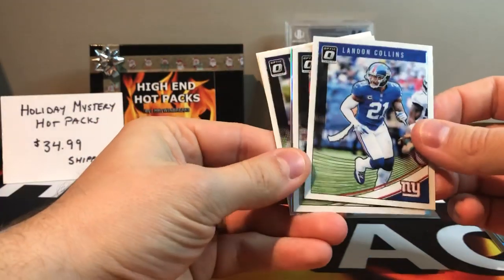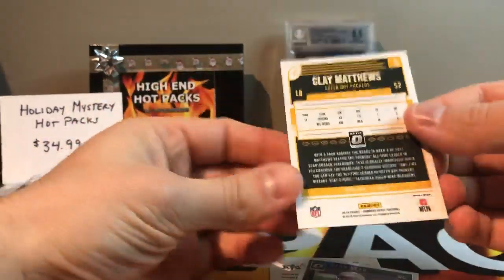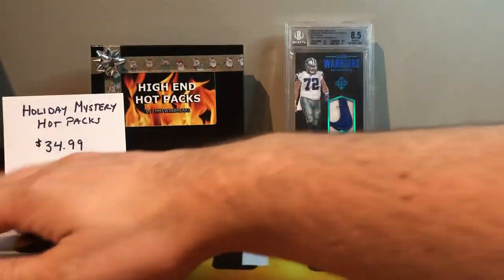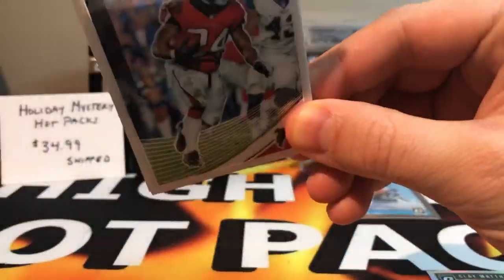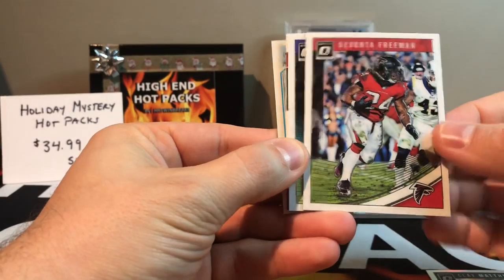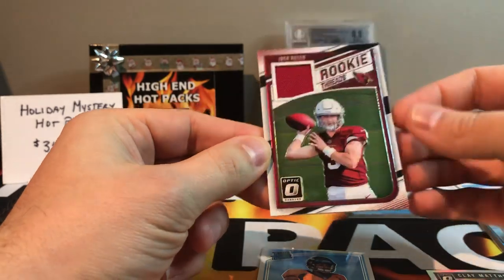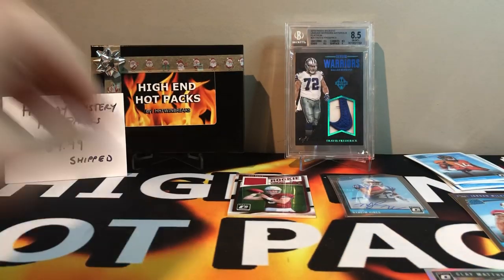McCaffrey — put that aside. Got an Elite Series Rashad Penny rookie and a Jalen Samuels rated rookie — nice. Some nice color in here. Got Landon Collins, Carson Wentz, got a Clay Matthews — not sure what this one is, it's kind of like a silver prism. Ryan Izzo rookie. Last pack of box number one — this one seems thick. Got a memo in here I think. Devante Freeman, got an Adam Thielen, and we got a Josh Rosen rookie threads, and our rated rookie is Courtland Sutton. Not too bad — a lot of Cardinals in there.